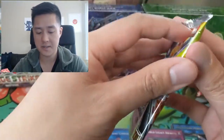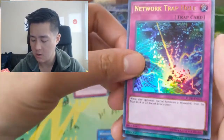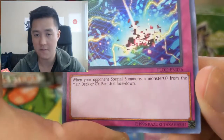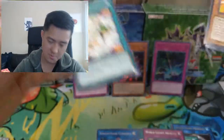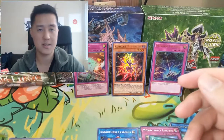Two packs left. We did get an ultra rare which is nice — if that's how it ended it wouldn't be a terrible opening — but I do want a secret rare. Trickstar Nightshade, and Network Trap Hole — another ultra rare! It banishes face-down monsters from the main deck to the graveyard. It feels like a pretty good trap card but maybe not good enough in today's meta. I feel like hand traps are just the way to go.